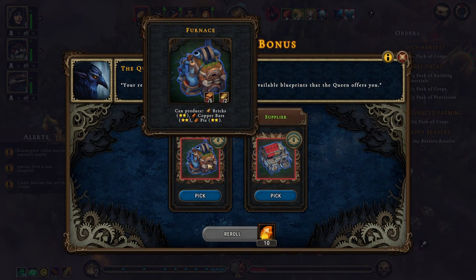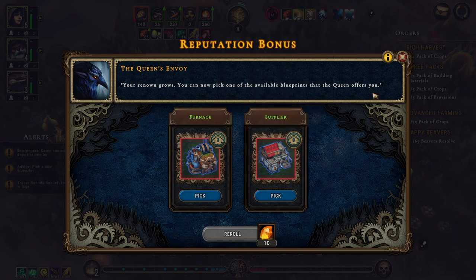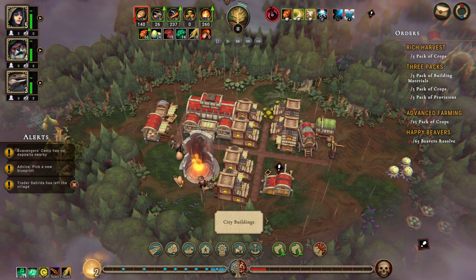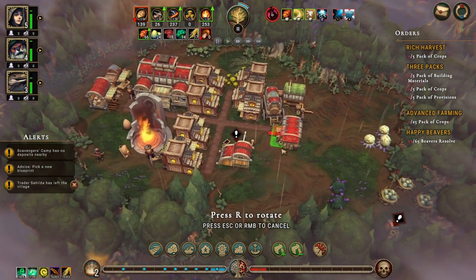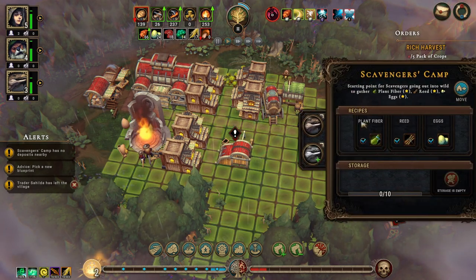The furnace - bricks, copper, pie, fabric, pottery, trade goods. I think we're going to need the trade goods but I'm not sure. Do we have anything that could produce a pack of crops? Pack of crops, pack of provisions.